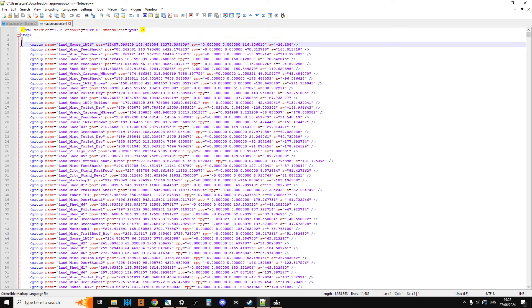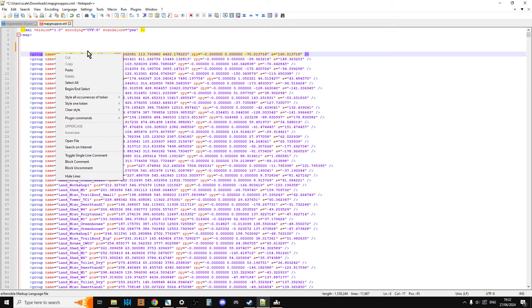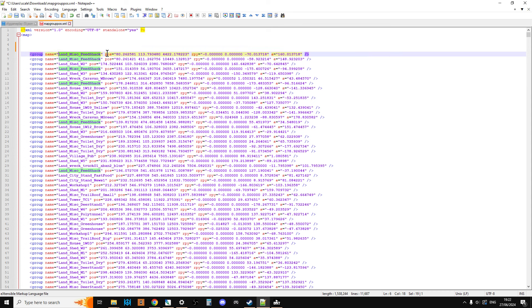Some people think MapGroupPos entries actually spawn the building, but they don't. Buildings are spawned within the daisyserver.exe. MapGroupPos just tells the game that the building already on the map is, for example, a Landhouse W106. It tells the game: that's one of these things, so spawn the correct loot for that structure. Just because you put an entry in doesn't spawn that structure — it just tells the game where to spawn the loot for that particular structure.